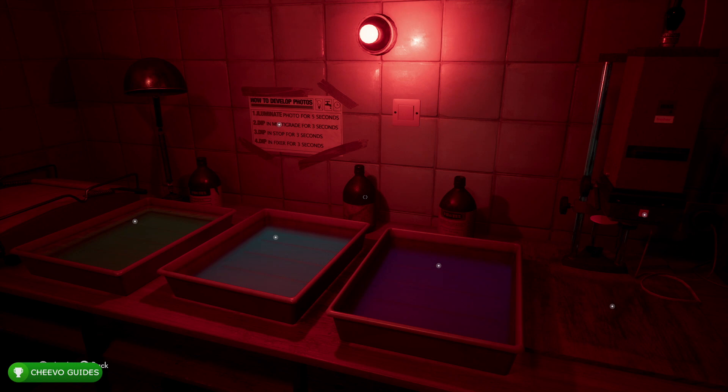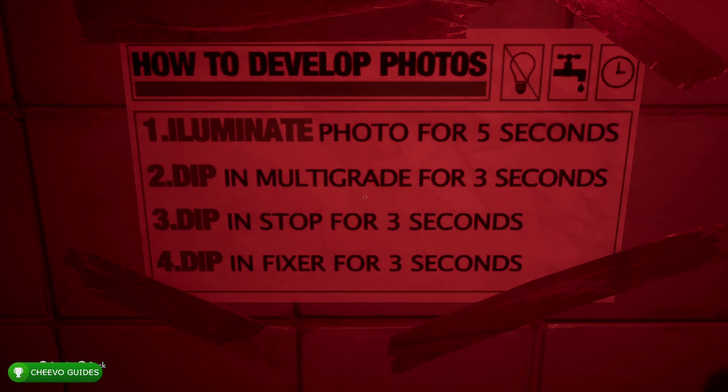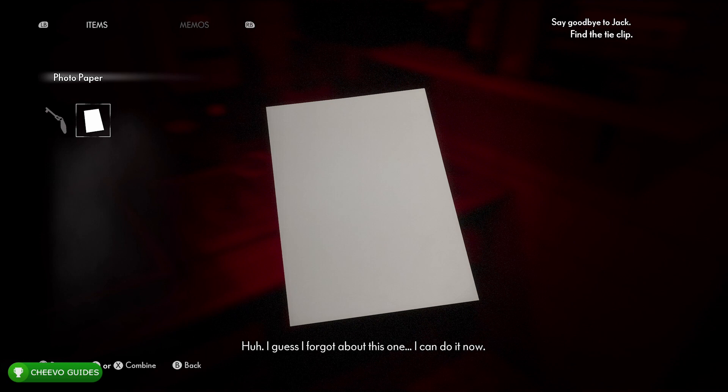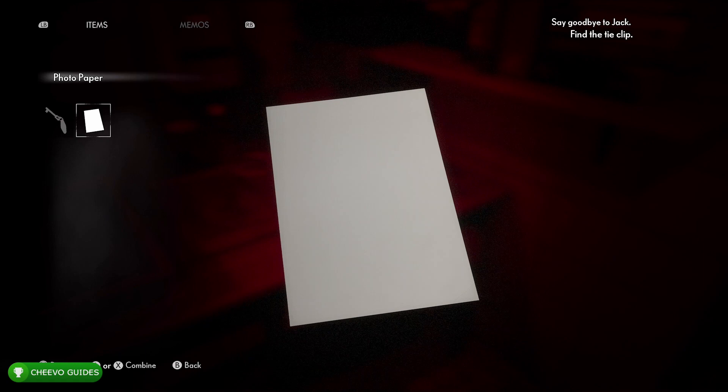This is missable and is not required to complete the mission, so it's technically related to an achievement to get all of the collectibles. This just happens to be a unique collectible in that we need to develop the photo first. What we need to do is look at the stack of photo papers right here — there's going to be one photo that hasn't been developed yet. We need to develop the photos so we can add it to our collection of collectibles.